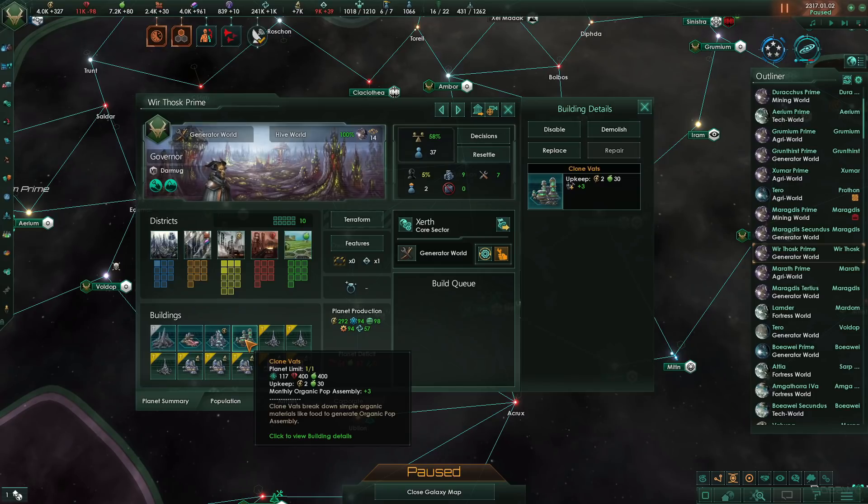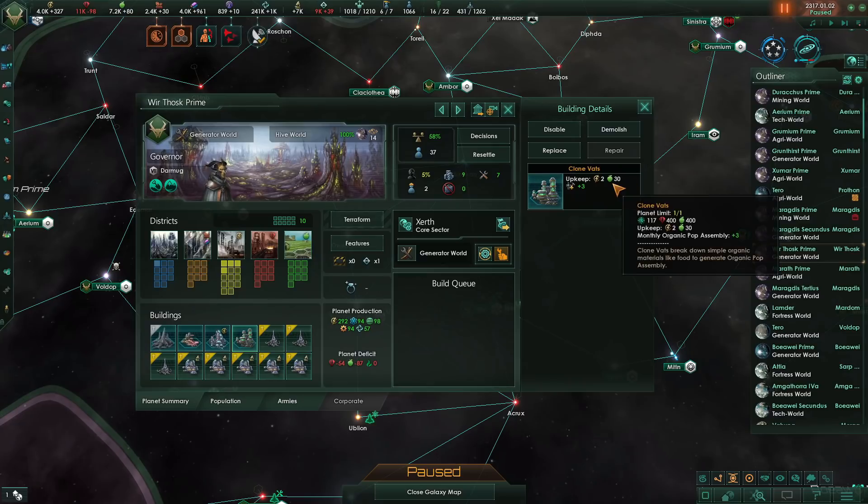The upkeep is 2 energy and 30 food. And by the way, this upkeep is not reduced by any modifiers that you might have. You will always have to pay 30 food per month to have the additional plus 3 organic assembly.